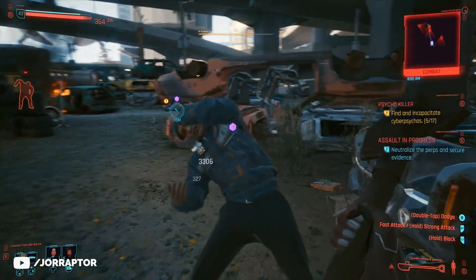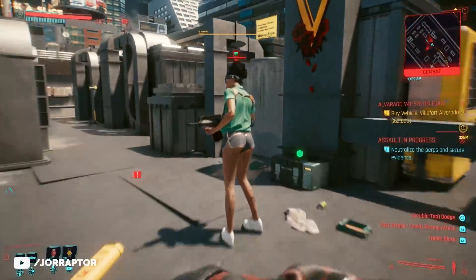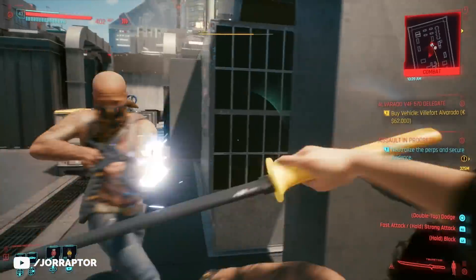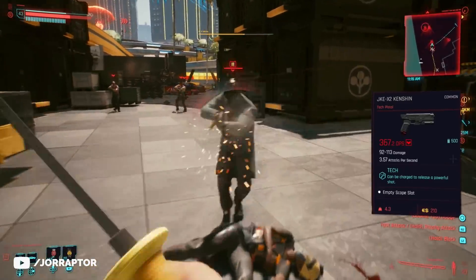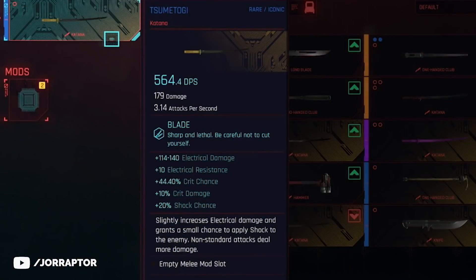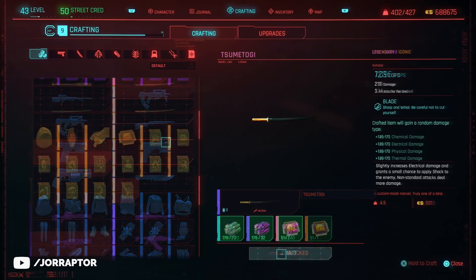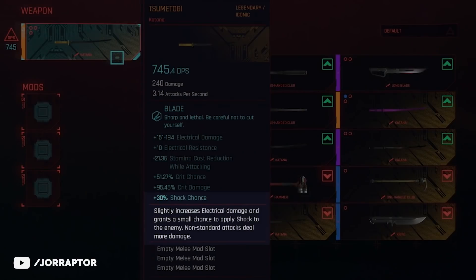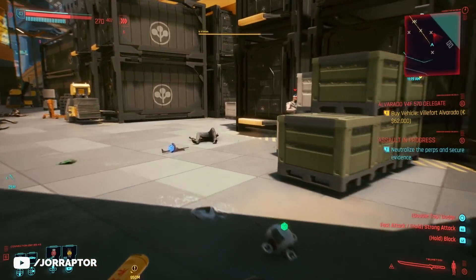Another cool unique weapon you can get before the ending is the Satori — a shock katana that with one hit takes care of lower level enemies. It's also great against enemies on your level, especially maelstrom enemies and robots that take more damage from shock weapons. It always comes with electrical damage and shock chance. When you craft the epic version you can then craft a legendary variant, which has a 30% shock chance further increased by the perk. The perk also notes that non-standard attacks deal more damage.